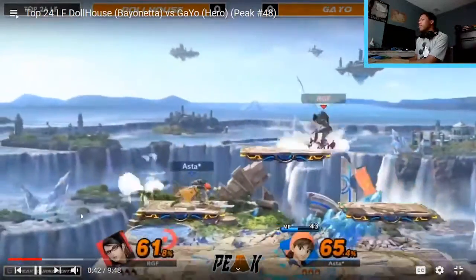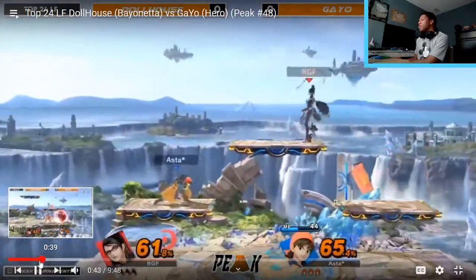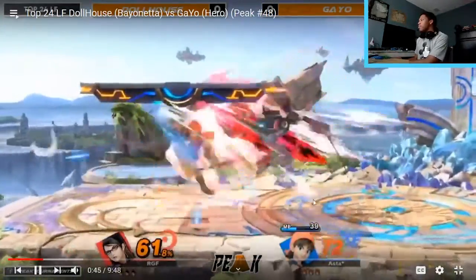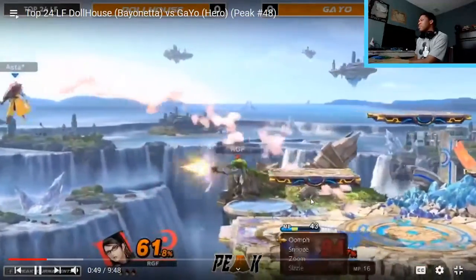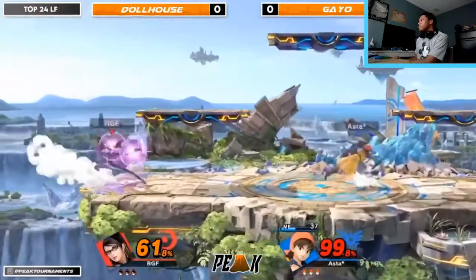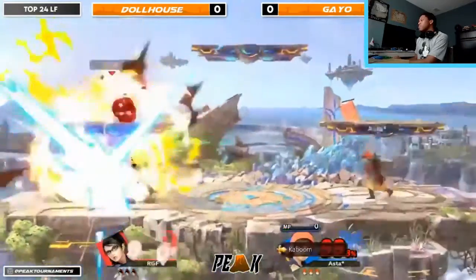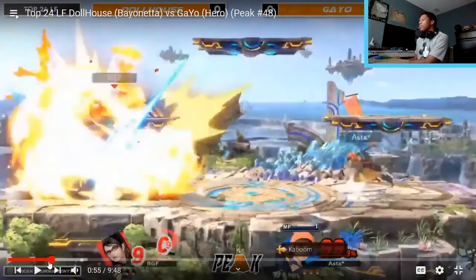Nice three up tilts, though it's not going to extend any further. Going for the aerial after burner kick, trying to get him on the head — you're going to see that up tilt out of shield probably a lot. I think that's Hero's best out of shield option actually. And there he is again opting to save the menu only when he's in the corner.